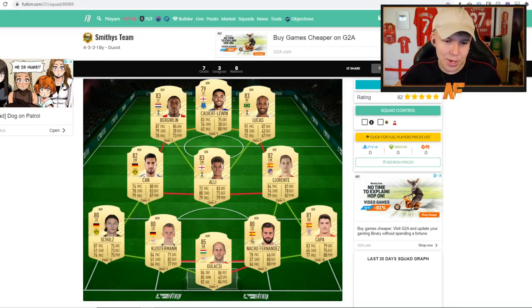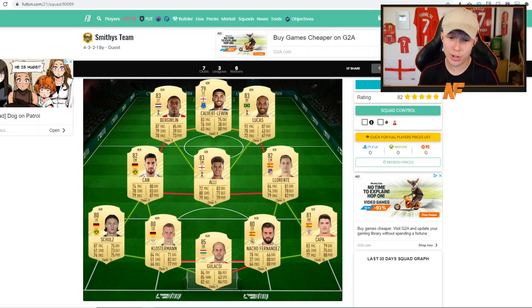On to Smithy's team — another three-league hybrid. The back four looks nice. Klostermann has a really nice starting card, probably a little expensive because of the pace. That triangle of German strong links — Klostermann, Schultz, and Chan — looking good. Galacsi in goal, and then the right hand side of Capa, Fernandez, and Llorente looking like a nice strong link triangle. In central midfield Dele Alli could be moving to PSG so that link might change — you could switch in Sissoko. Then Dembele, Berge, Vinicius, and Calvert-Lewin to finish it off. Berge, Vinicius, and Lucas should be solid at the start.